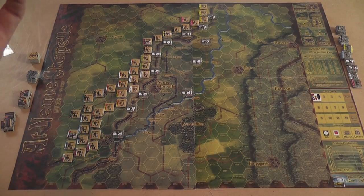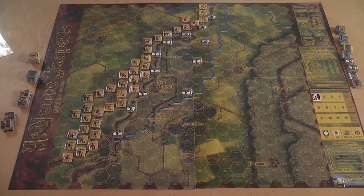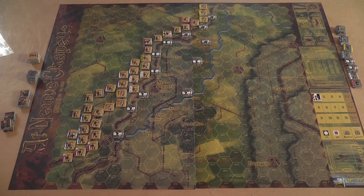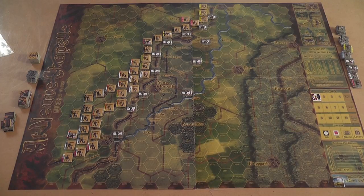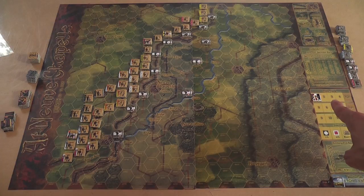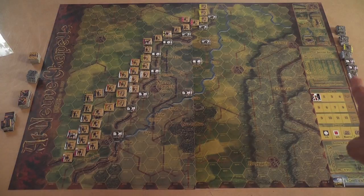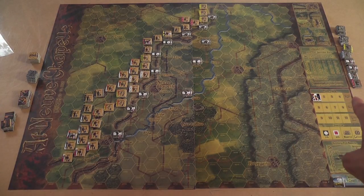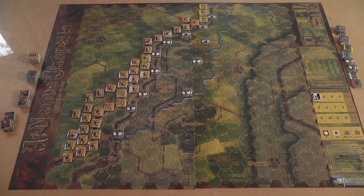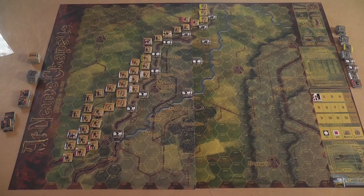The British player starts with a huge advantage and therefore will try to make the most of it by advancing as much as possible. These very few German units can do little but delay the unavoidable, trying to slow down the British advance. The game lasts three days, each divided into four day turns and a night turn. During the first night turn the German player will receive reinforcements that are enough to give a big headache to the British forces, and starting from the morning of the second day the Germans are coming back, trying to regain terrain.